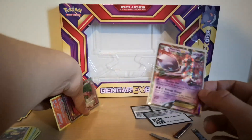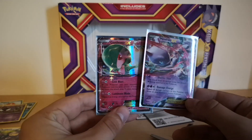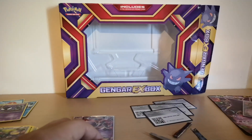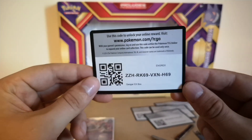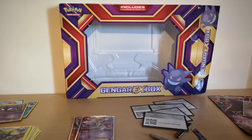These are the pulls from the box — two regular rares and two EXs. That's it. And as I said, the code card for the actual box is on the back — there you go. Thank you guys for watching, enjoy your day, see you there, bye.